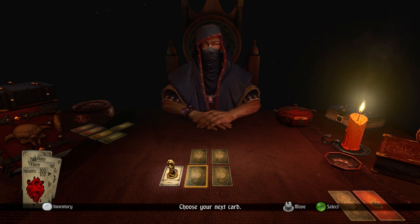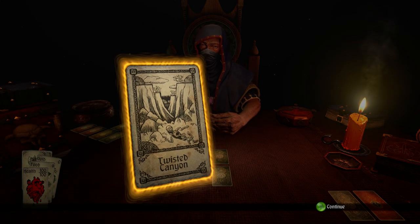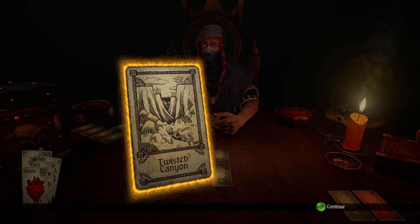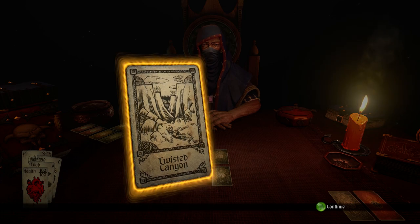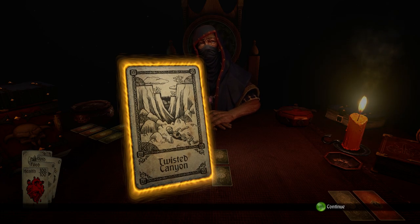Let's go ahead and move to the first randomized card. Twisted Canyon. That first moment. That glinting weapon. The call to action. To adventure. Truly, there is nothing like it. This is actually one of my favorite early encounters because it's really easy to get good equipment from it, so long as you play your cards right. Literally.